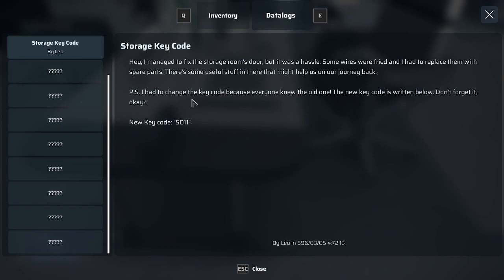There's a note: I managed to fix a storage room, but it was a hassle — some wires were fried and I had to replace them with spare parts. There's useful stuff in there that might help on our journey. P.S., I had to change the key code because everyone knew the old one. The new key code is written below — don't forget it: 5011.